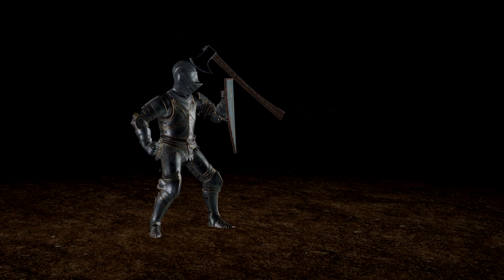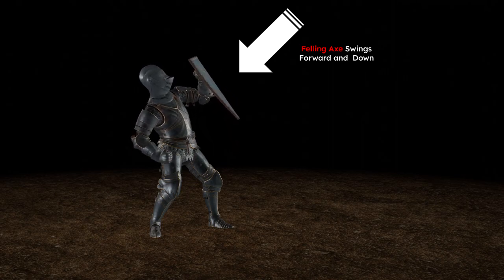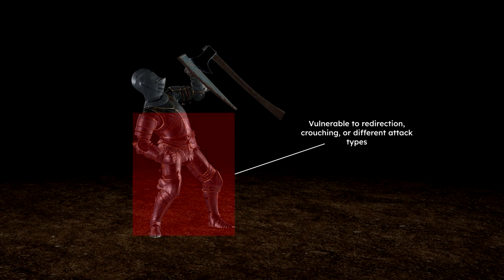The first step in countering this is to learn the animation moveset for each weapon type and tilt your shield in the angle that the attack is coming from, instead of just the direction of the attacking player. This will increase the likelihood that your attacker will strike only your shield. However, more experienced players may notice this mid-swing and can quickly change the course of their attack through crouching, rotating, jumping, or cycling animations.